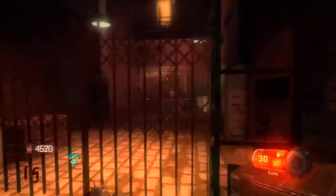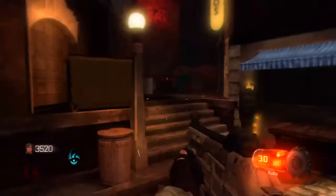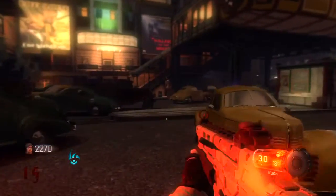Open up that door, and keep in mind you want to be slide jumping the entire time. If you are picking guns up off the wall, you will have to shoot those zombies to have enough money to get all of these doors open.